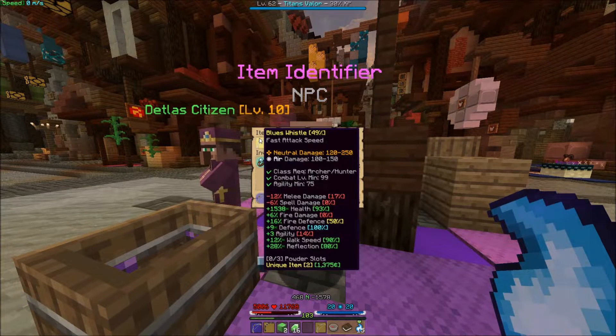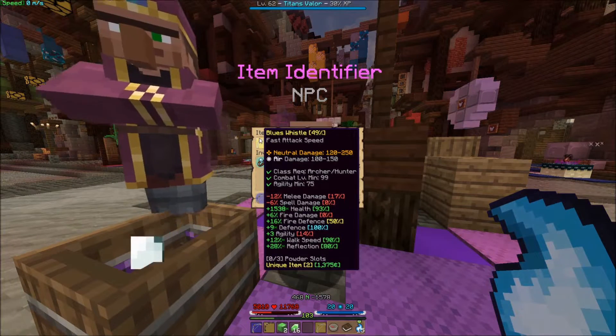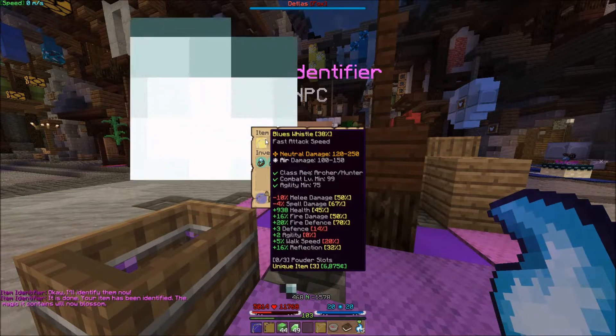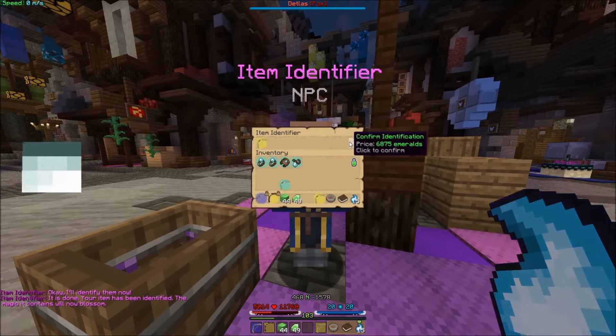12 walk speed — that's actually a really good blues whistle. It's got really good plus HP and a good walk speed, plus decent reflection. But we need max walk speed because that's all that matters. Going again — 5% walk speed. You know what? This is unacceptable.